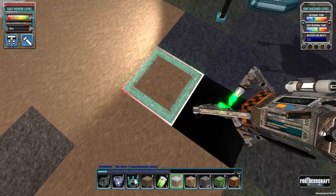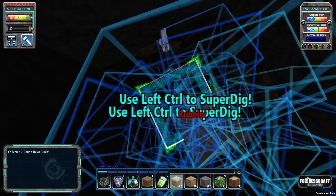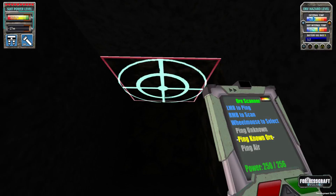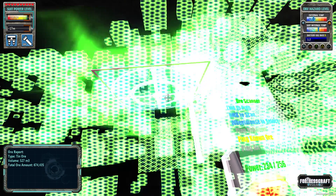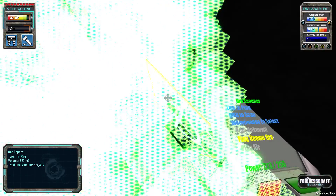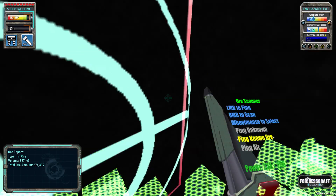This is a good spot as any. So we're going to dig a two-by-one hole and we're going to go down. We found something here — let's bust our scanner. What is that? Tin. More tin. Let's see how much is in this one — 674,000. So this is going to be our big tin vein, at least for now until it runs out.